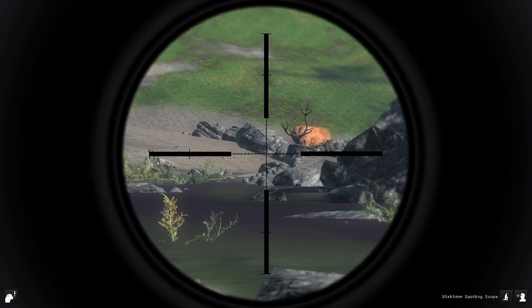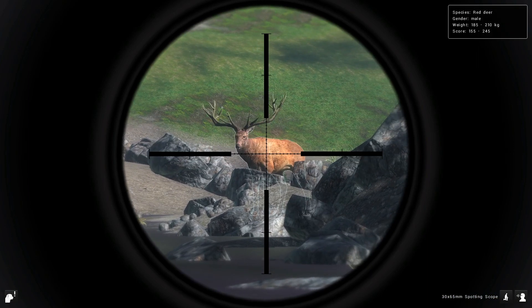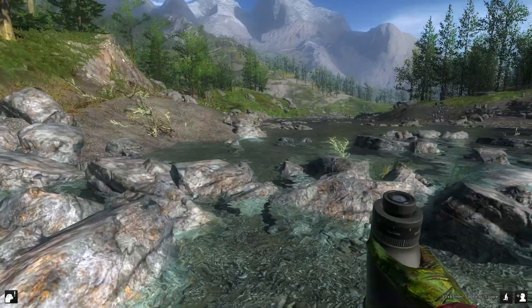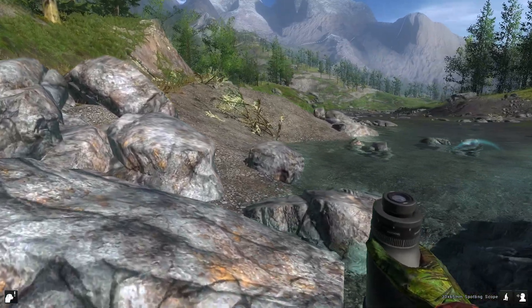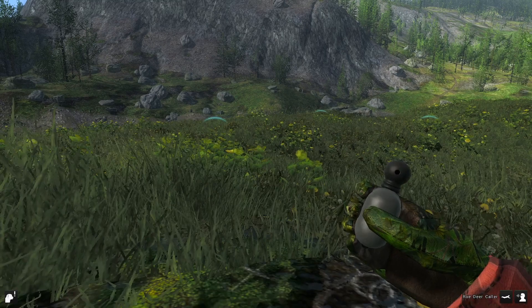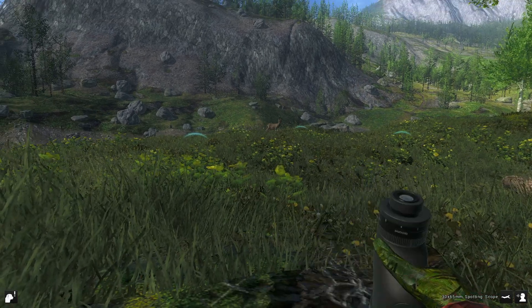Looks like we've found another stag, this one's looking a little better — maybe the 220 range. We've also spotted a pretty decent roe buck behind us, we're gonna call that in and take it with the bow, and then we're gonna blast out our stag here. Looks like we've got our mail coming in — I believe we got another mail call — but we'll see if we get another buck coming in.